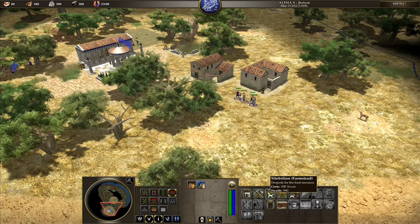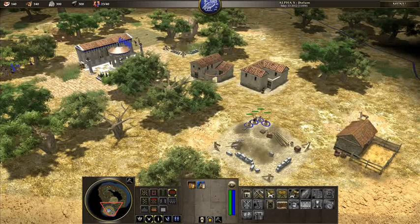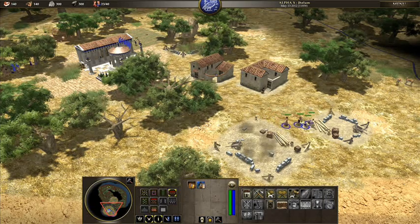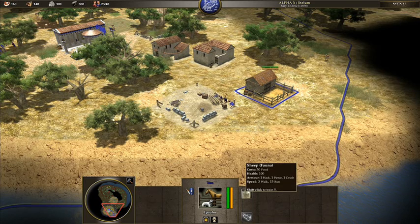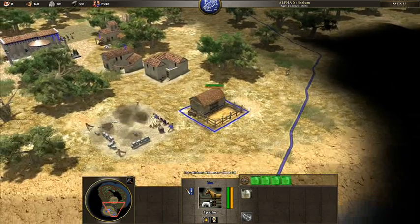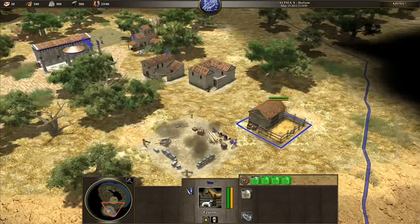I'm going to build a farmstead here, and also a corral. The idea behind this is that you can bring food here, and from here you can train sheep. So we're going to get a few sheep — this will provide some food for us. It's a bit of an investment with the sheep: you've got to put food in to get food out.